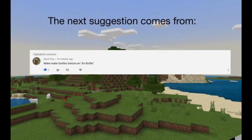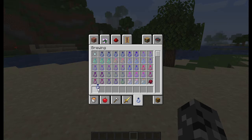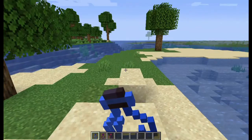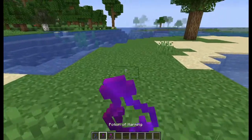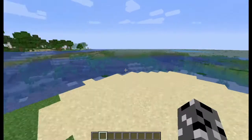Next suggestion comes in from Stunt Dog, that says make water bottles texture an air bottle. So if I click on the potions tab, you can see all the potions — not just water bottles — they're very nice. So you got nothing in them, and you're just drinking air. And you can tell by the glint.